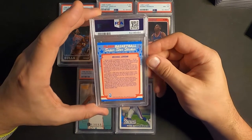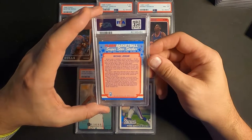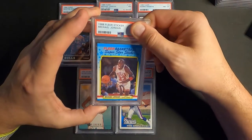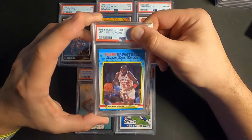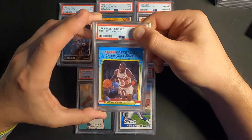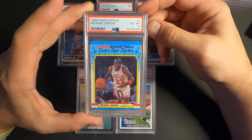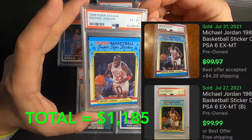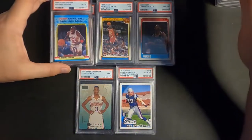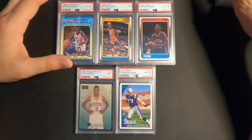Next up is the Michael Jordan All-Star Superstar Sticker, 1988. I thought it looked pretty good, but the way these stickers are graded, I guessed probably a 7 — they're off-centered and they just don't grade well. And we got a 6, Excellent Mint. Kind of all over the place in this submission.